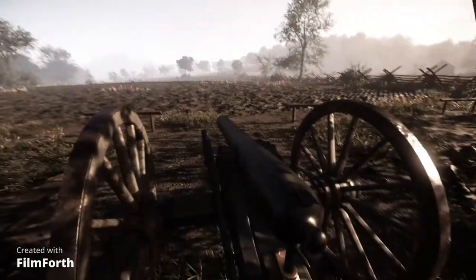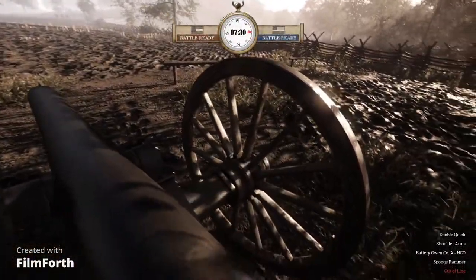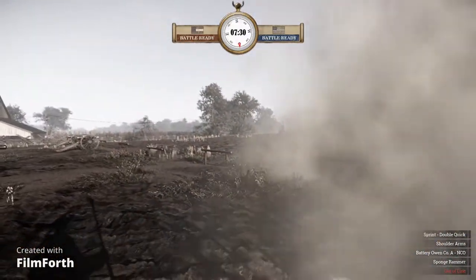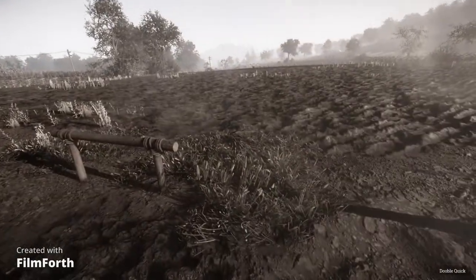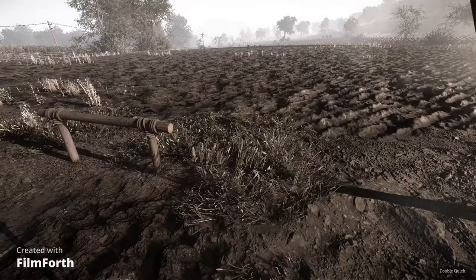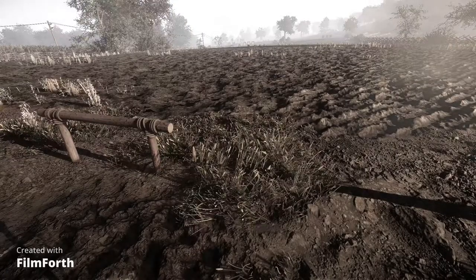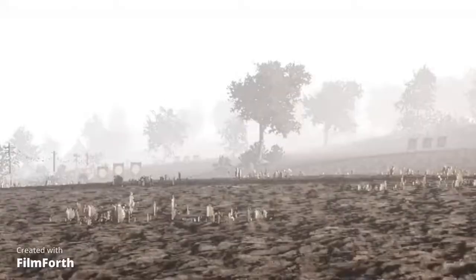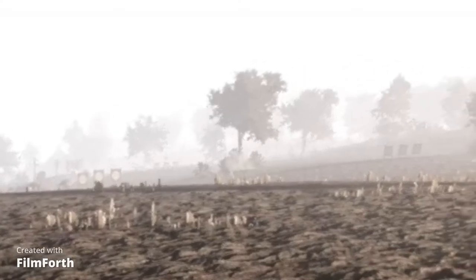All right, now let's try this in game. This is what a round looks like when it explodes — I just fired it at the base of that tree, hopefully it landed. I don't think it landed, it might have gone to space, or it was a ghost shot. And that's what case shot looks like.